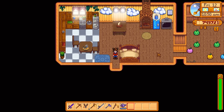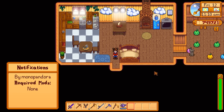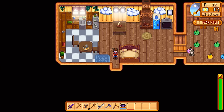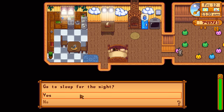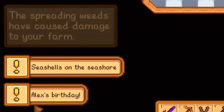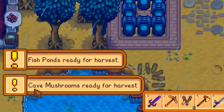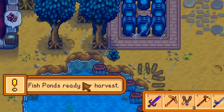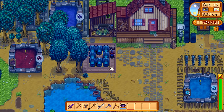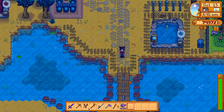I feel like the only reason we ever remember to go to the festivals is because you get a notification at the bottom of the screen whenever it starts — it's impossible to miss. This mod called Stardew Notification does the same thing for many other missable events. Today's the 12th of summer, tomorrow is Alex's birthday. If we go to sleep, on the next day we get a notice that it is Alex's birthday. Also, weeds have damaged my farm, and there are seashells on the seashore. Cave mushrooms are ready and fish ponds are ready. Basically anything you need to do, it can show a notification for you.